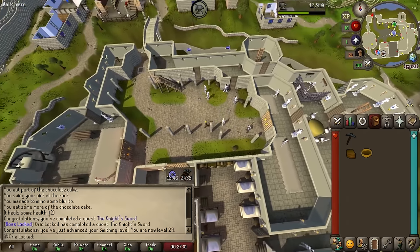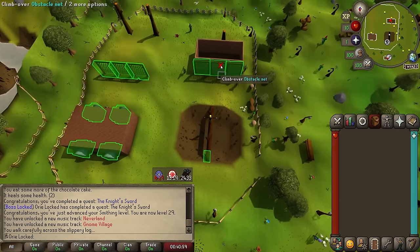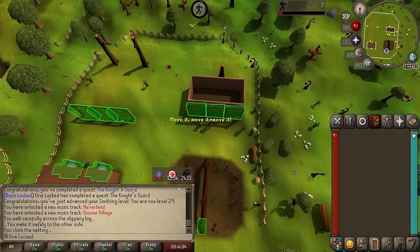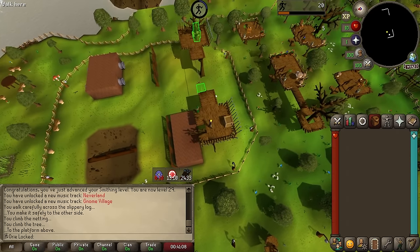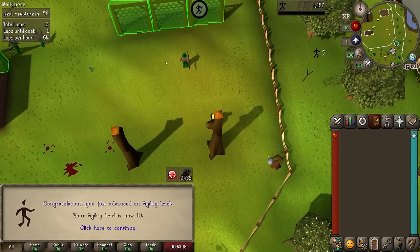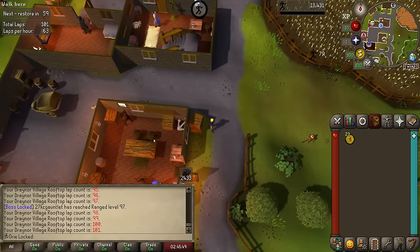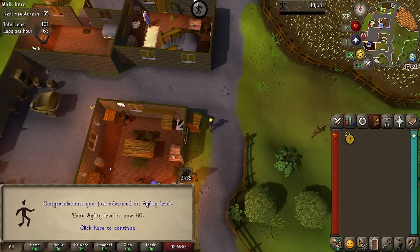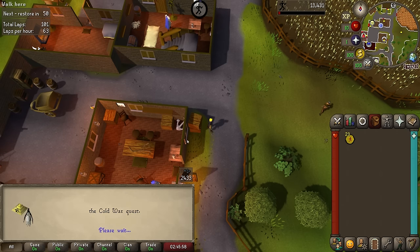But first, I'm going to get my agility up to level 30. At level 30 agility, my run energy will restore at nearly two times its current rate and only take about seven minutes to reach 100% from zero, compared to the current 12 minutes. Blast Furnace involves a lot of running, so this will be massively helpful. That's 10 agility. Now onto rooftops. And finally, 30 agility. These marks of grace will be very useful in the future since I can cosmetically change the graceful items, but that's for the future. And now it's off to the Blast Furnace.